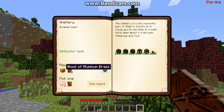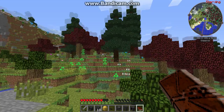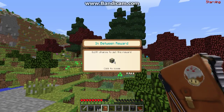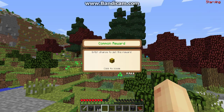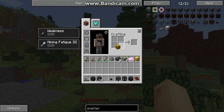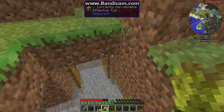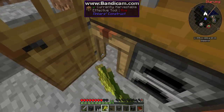And we get a block of aluminum brass and two more reward bags. So let's see what we can get — these reward bags are good. We got a yellowrite ore and a hay bale. A hay bale is not bad because we are running low on food and it can help us.